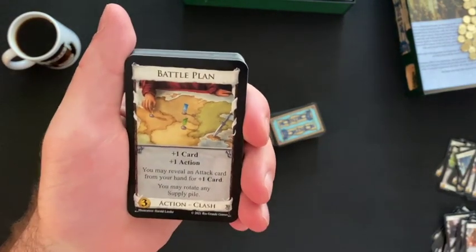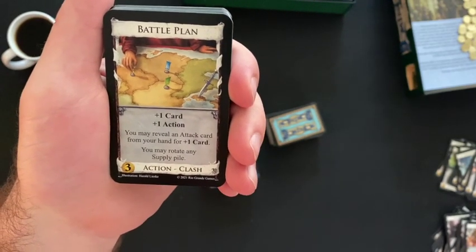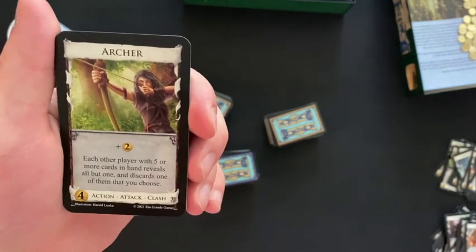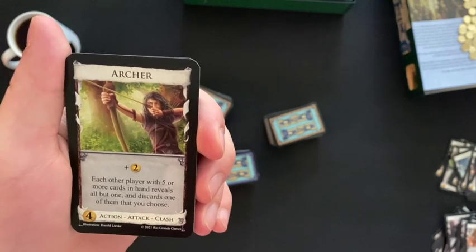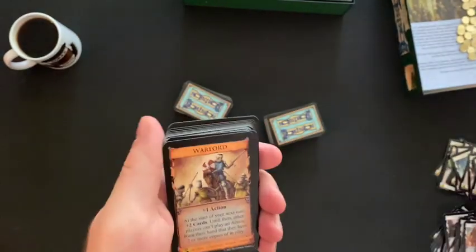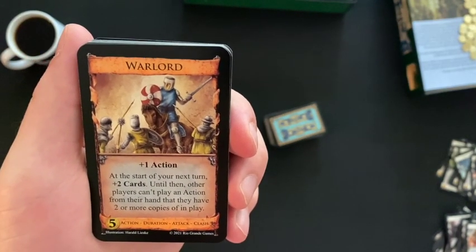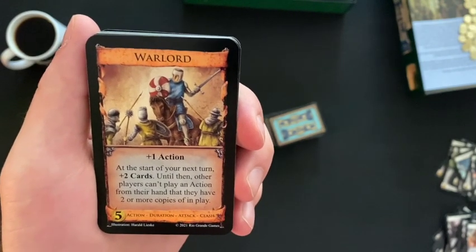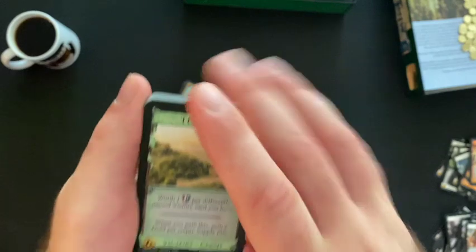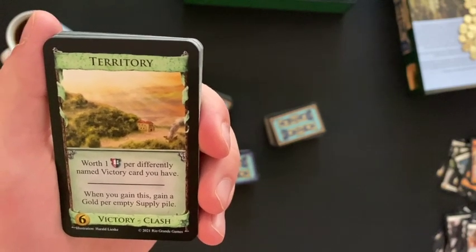Battle Plan — I like that artwork. Plus one card, plus one action; you may reveal an attack card from your hand for plus one card; you may rotate any supply pile. Action-Clash card. Archer — each other player with five or more cards in hand reveals all but one and discards one of them that you choose. Attack-action-Clash. Warlord — duration-attack-Clash; plus one action; at the start of your next turn, plus two cards; until then, other players can't play an action that has two or more copies in play. Territory — victory-Clash card; worth one victory point per differently named victory card you have; when you gain this, gain a gold per empty supply pile.